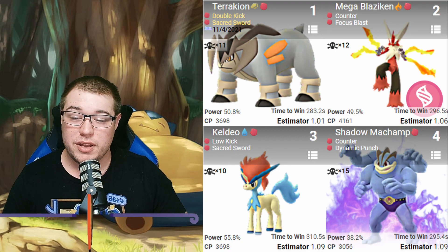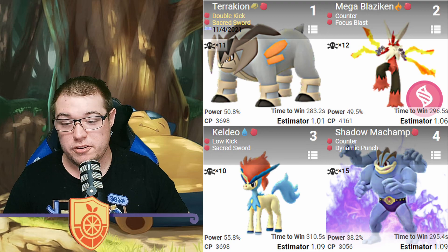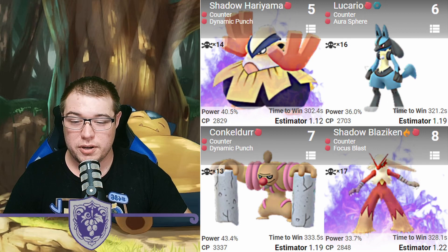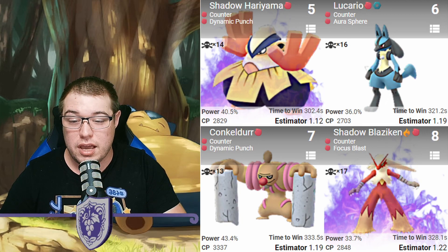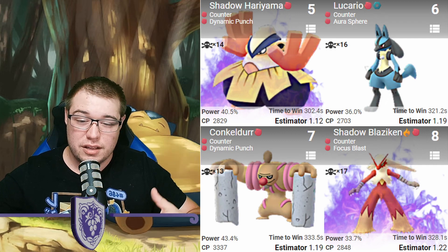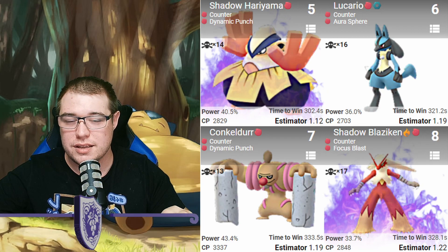Then we've got Shadow Machamp with Counter and Dynamic Punch — a very strong Pokémon — and right behind it is Shadow Hariyama. Hariyama being able to be way up here is very interesting. Shadows are very strong, and having Counter and Dynamic Punch on Shadow Hariyama right behind Shadow Machamp is very good. Then we have Lucario at number six with Counter or Aura Sphere.